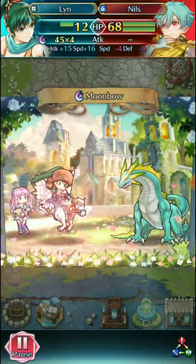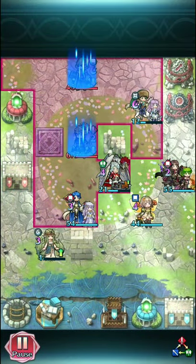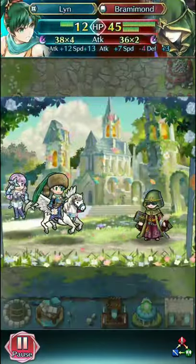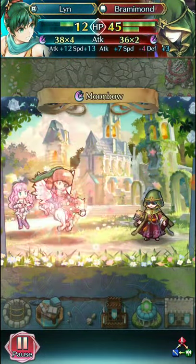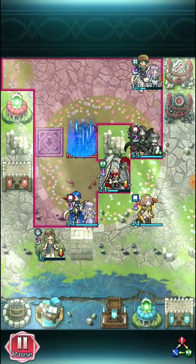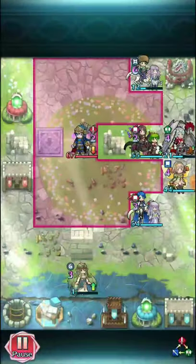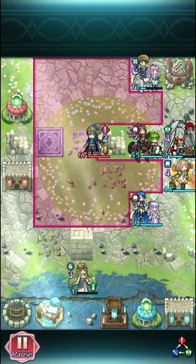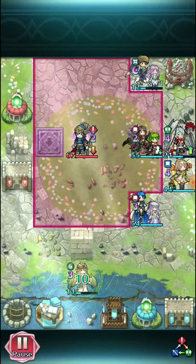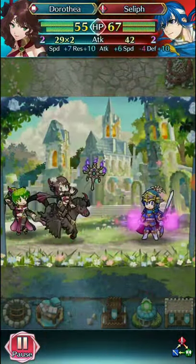Ideally I would like Ignis to be at one cooldown for the immediate counter, because not every unit immediately doubles Seliph. And if they have null follow-up or some follow-up denial, you can't proc Ignis — so that's a problem. In the most ideal scenario we would have fully charged Ignis, but that's just too ridiculous. With 67 HP, I don't think that's happening.